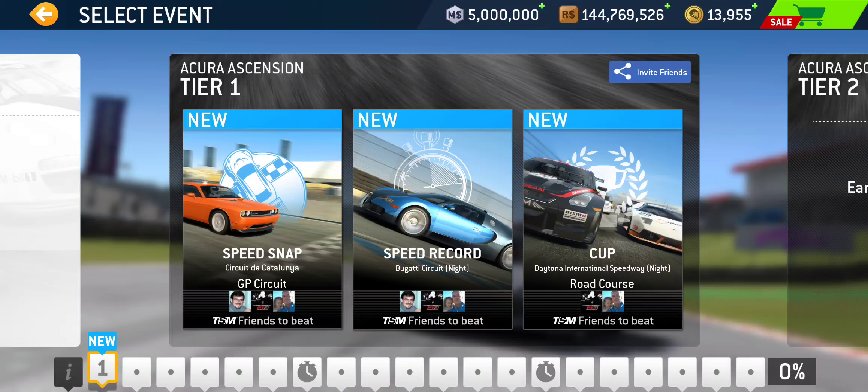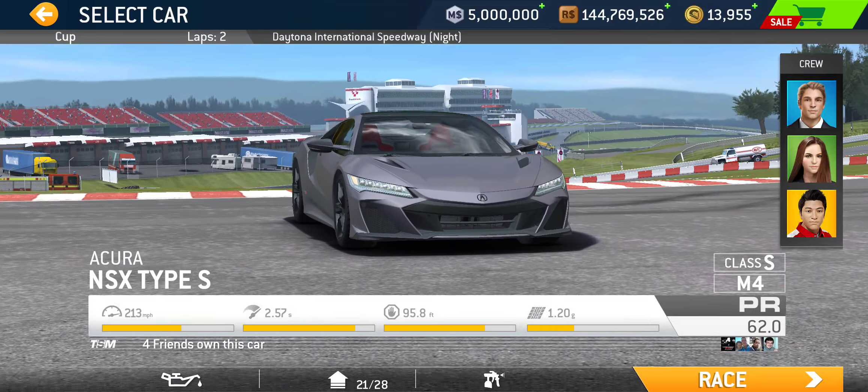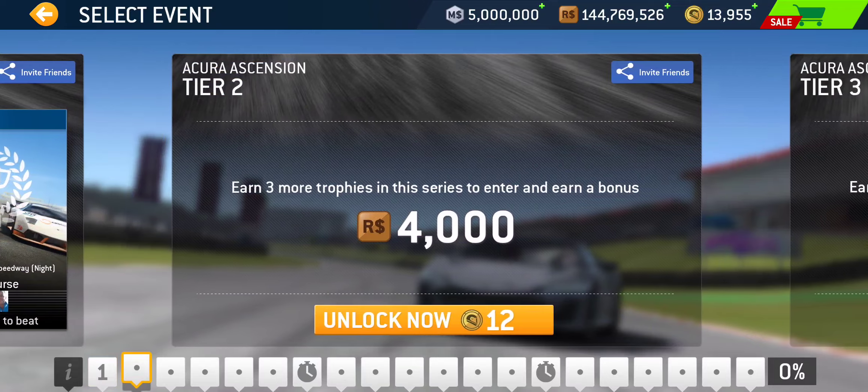Tier one: we've got Speed Snap at Catalonia Grand Prix, followed by Speed Record at Bugatti Circuit — a night race — and then Cup for tier one at Daytona International Speedway Road Course. We don't really get the speedway races much anymore. It's going to be a two-lap cup, and tier one has no PR requirement.